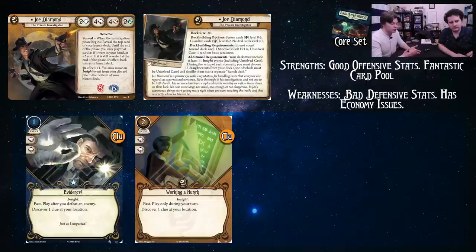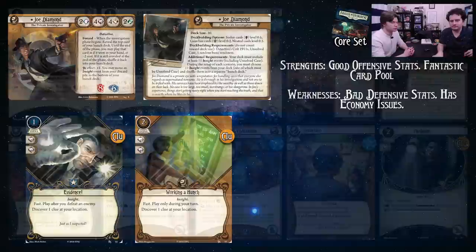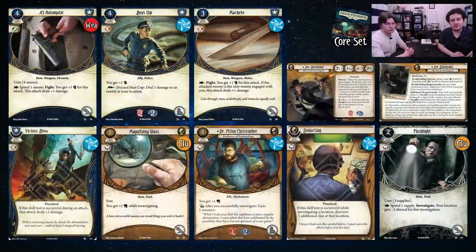Cards that cost three or four are still nice because you're getting a good discount on them. Generally, the less situational cards in your hunch deck, the better. Among staple cards — Beat Cop, Machete, Vicious Blow, Dr. Milan, Deduction — these are all staples of their colors and are really good. The .45 Automatic is a weapon. You are going to want to be fighting with Joe because that's one of the things you're good at.